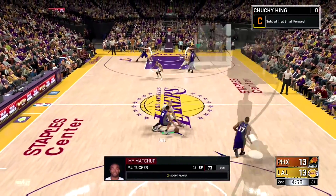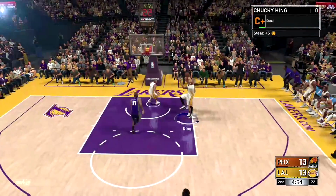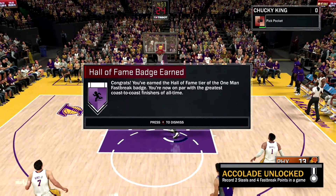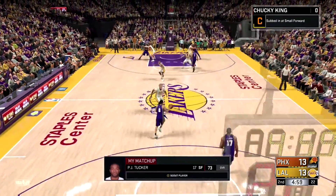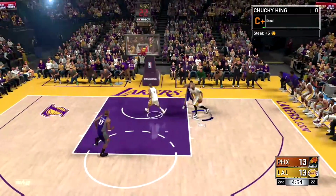You can't really do it from a block and try to run down court like that. So the best way to do it is play on rookie, play on 12-minute quarters, and boom, just steal the ball and score. You have to score. You got to do this 150 times while you've upgraded it to gold. So the badge has to be gold already.